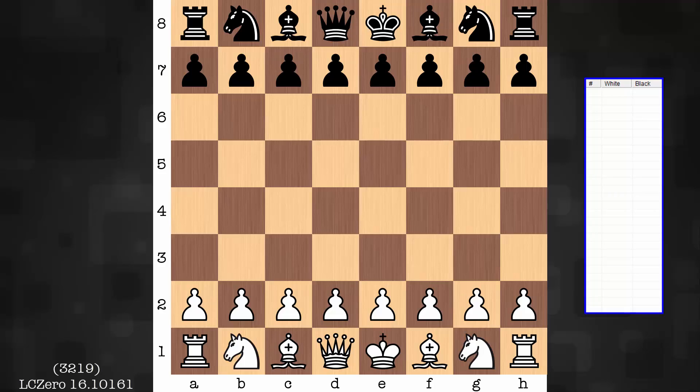The opponent, Chess 22k, rated 3072, running on 43 cores. Time controls, 30 minutes apiece with a 10 second increment.